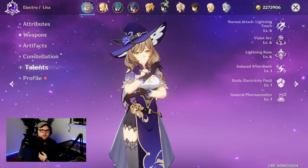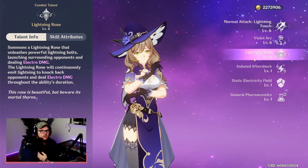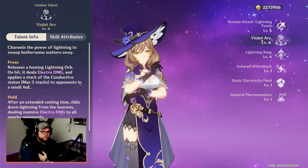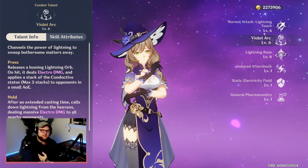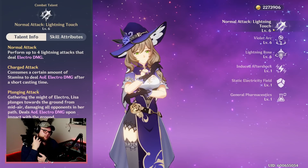For talent priority as a support, focus on your burst first, then your elemental skill, then your normal attack. The elemental burst makes the most sense since we're using Lisa for that. If you have C6, the elemental skill is easier to justify leveling. The normal attack is an afterthought as a support — I wouldn't waste too many resources on it.